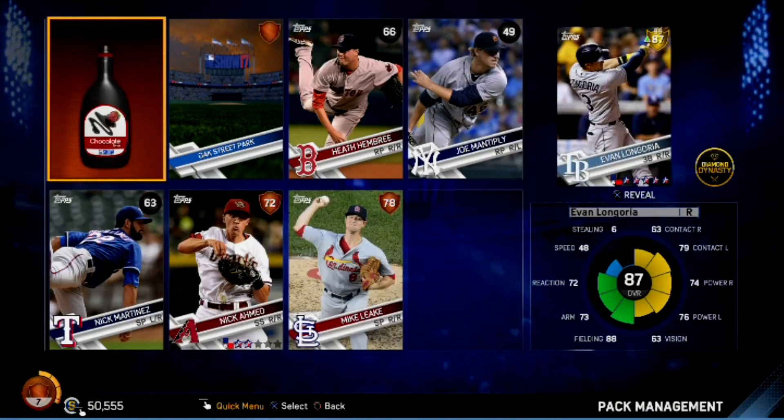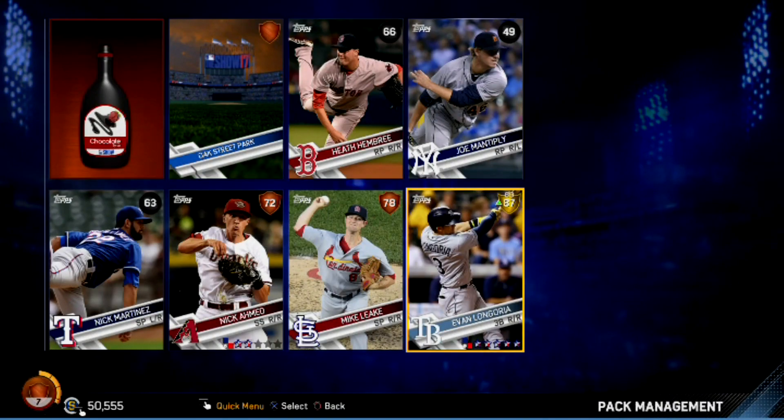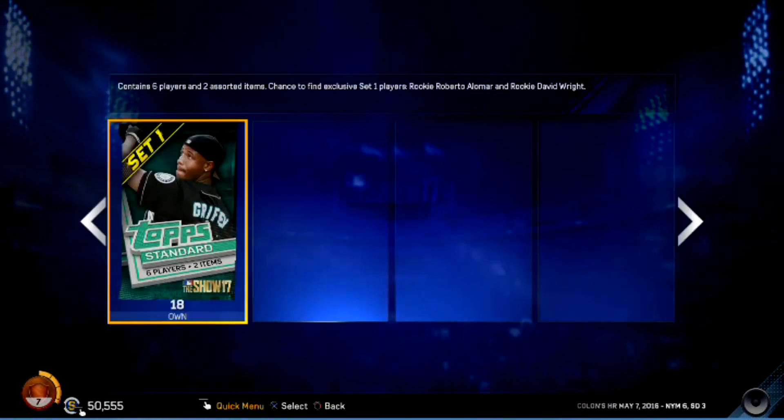Make-A-Mad Mike League — Evan Longoria, 87-89, third base! There we go — it's about time! Best pull of the night by far is Evan Longoria. Let's see if it's the start of a run — 18 packs to go.